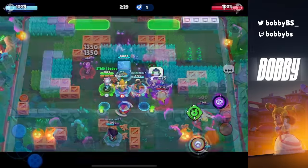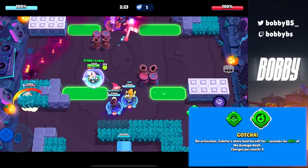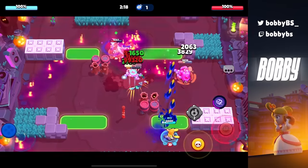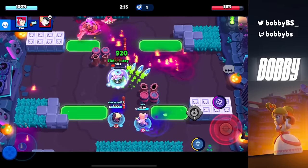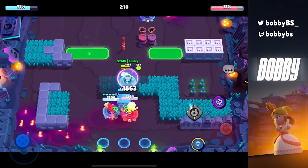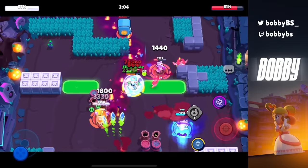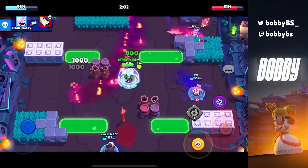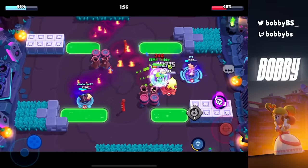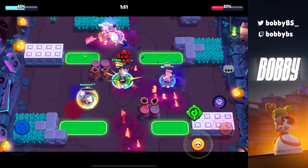Coming in at 24 we have Colette's Gotcha Gadget, which is obviously a really good gadget. You might be surprised it's this low but there are a ton of extremely important gadgets in Brawl Stars. You want to use this gadget when you have low HP — when you click your gadget button you have about four or five seconds where your shots will also heal you when they do damage. The more health the brawler you hit has, the more healing Colette gets, so use it on a full HP Primo rather than a Barley or Tick.